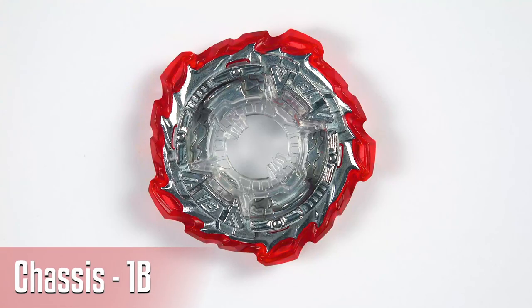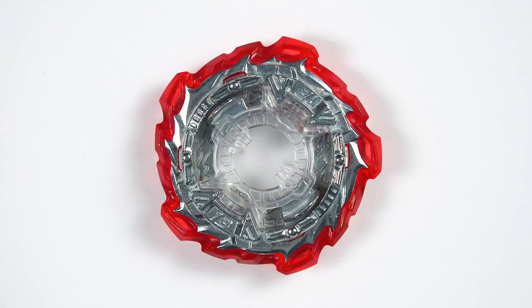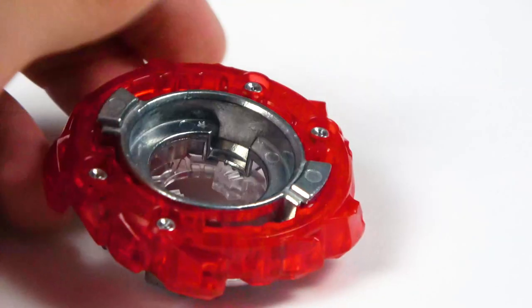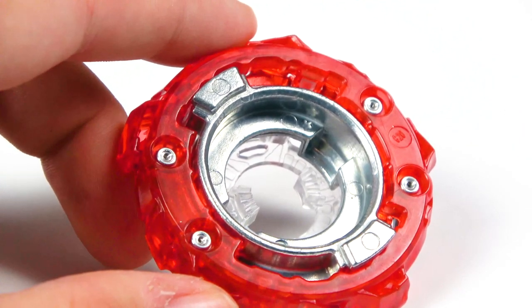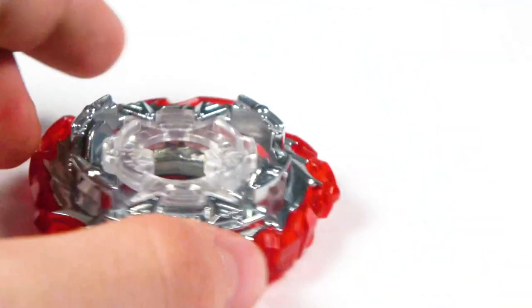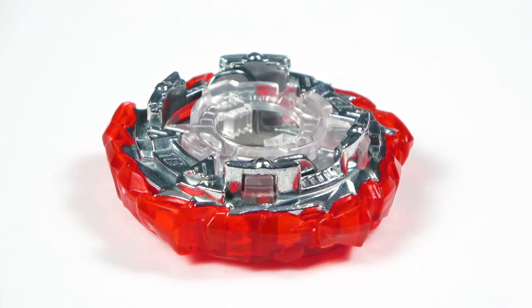The chassis we get on this is 1B — it is a red 1B, so that means you can go with the Red King Fafnir. It looks nice. I don't believe there's any notable difference, but just to give a side shot so we can inspect this. The only complaint I did have was that it doesn't really make sense for Achilles not to have a new chassis, because 1B doesn't really go with any of the modes. It was probably just an easy way for TT to throw in a chassis — they should have made a new one.